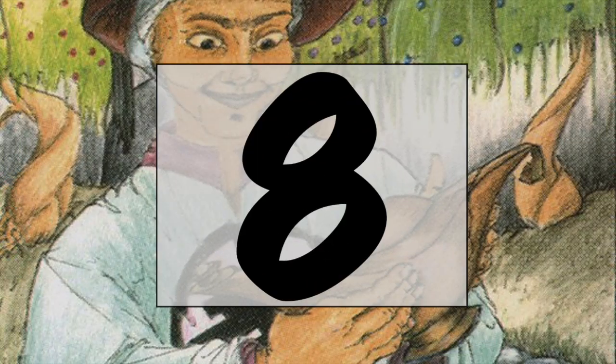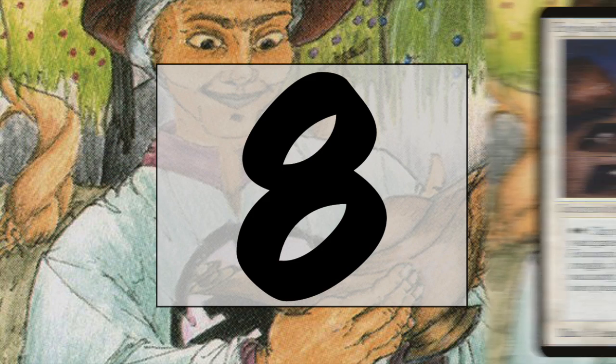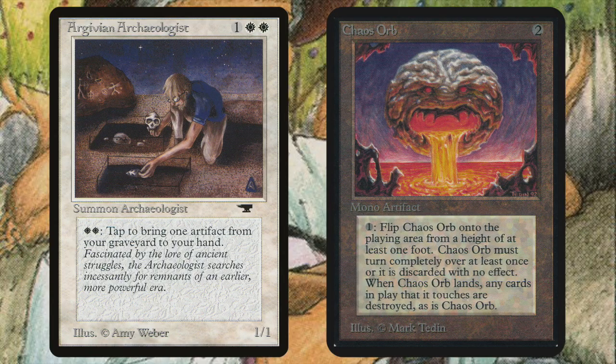On number 8, we are finding a personal favorite of mine: Archaeologist, also nicknamed The Shirt — because it kind of looks like he's shirtless. For 2 white and 1, this creature from Antiquities does something very special: you can pay 2 white and tap to bring any artifact from your graveyard to your hand. Obviously a dream combo is Archaeologist with Chaos Orb — keep flipping, keep flipping. So we find Archaeologist here on number 8.